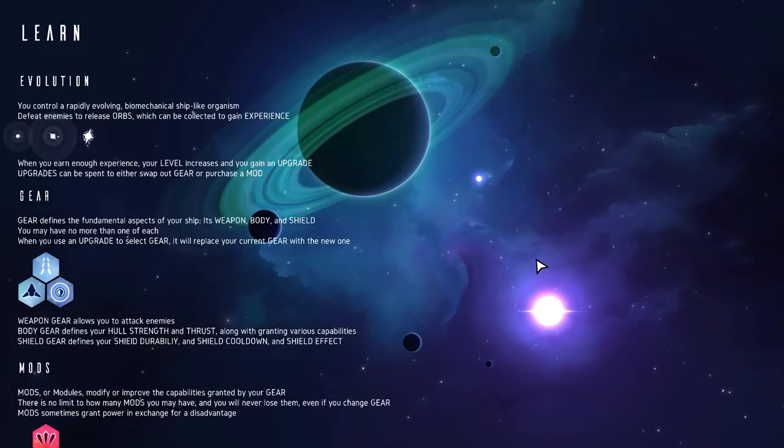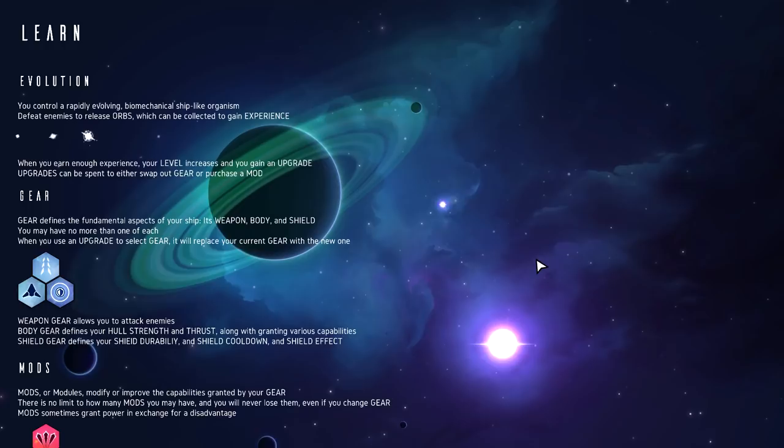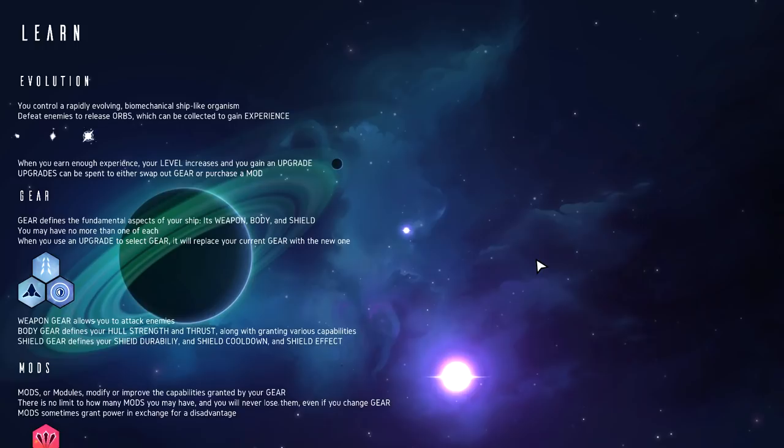Hey guys, we're playing Nova Drift. There's a learn button - evolution. You control a rapidly evolving biomechanical ship-like organism. Defeat enemies to release orbs which can be collected to gain experience. When you earn enough experience your level increases and you get an upgrade. Upgrades can be spent to either swap out gear or purchase a mod. Gear defines the fundamental aspects of your ship.